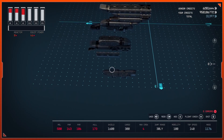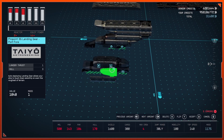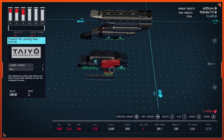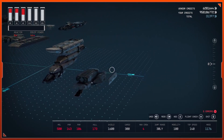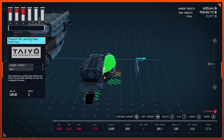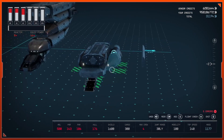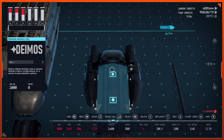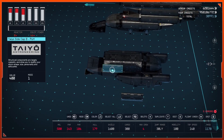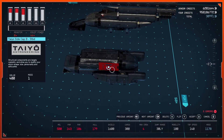Next, bring out a Taiyo Pinpoint 3G landing gear and attach that to the front landing gear. Duplicate that and change the variant to the aft and attach it right here. Then duplicate and flip those to the other side. You can then bring out Taiyo Side Cap B, attach one right here, duplicate it, place it on your grid, and move it into place — it's going to be red so just flip it two times.